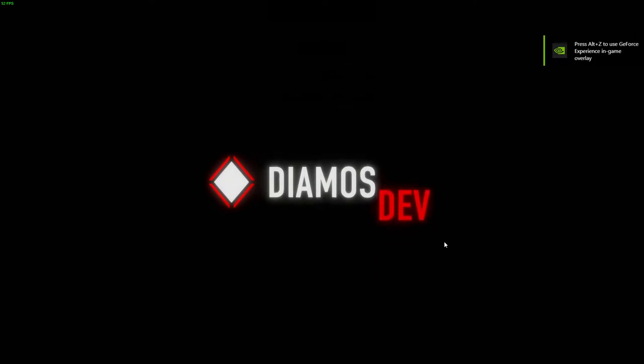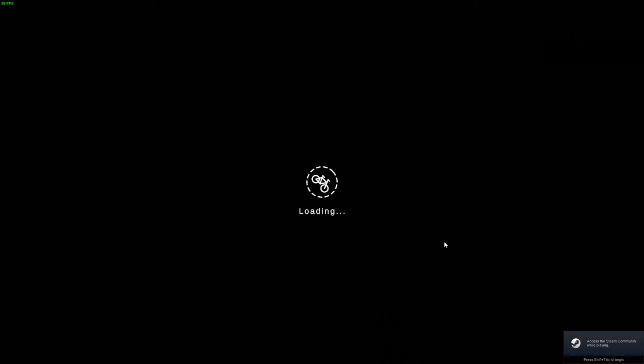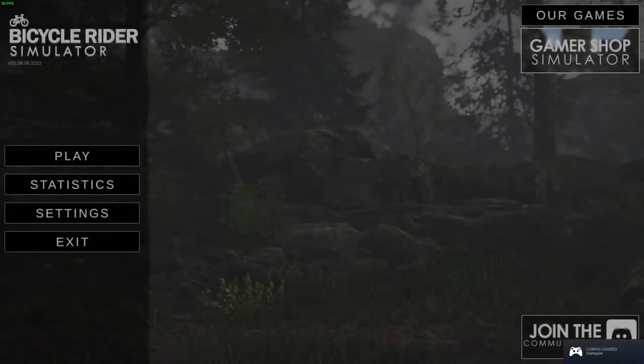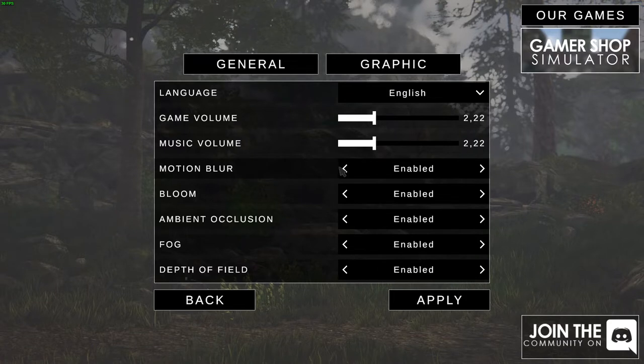Welcome back everybody. Not a surprise that it's made in Unity. I'm sure this game uses Unity Asset Kits. We are playing the game. Let's go into the settings. Motion blur enabled — to any indie developer, do not start your game with motion blur enabled. Make it disabled by default.